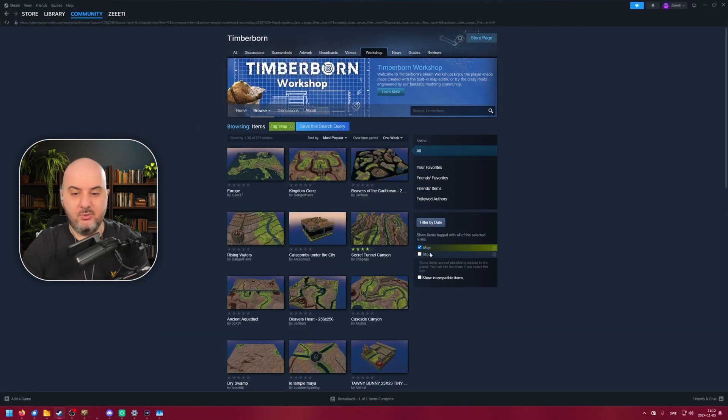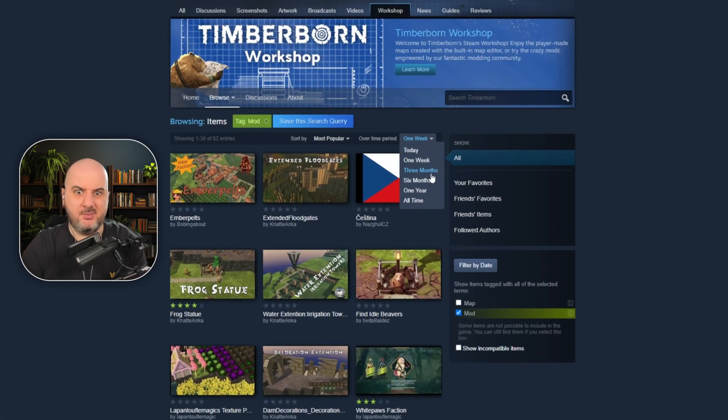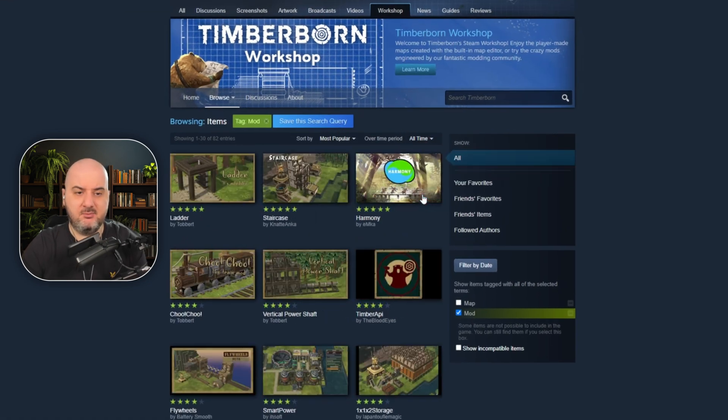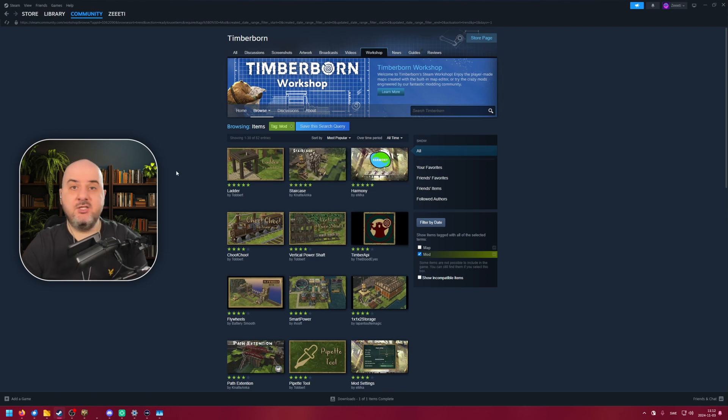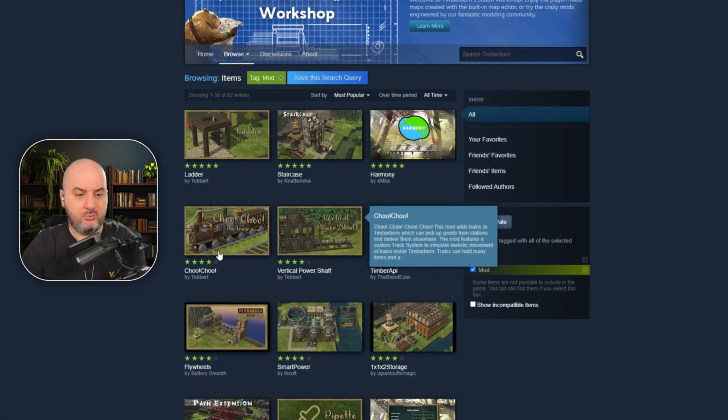Here you can swap around if you want both mods and maps, or just one of them. You also have a filter for most popular over a certain period — three months, a year, all time. If we go to most popular of all time, we have the ladder mod, staircase, Harmony, and Choo Choo.